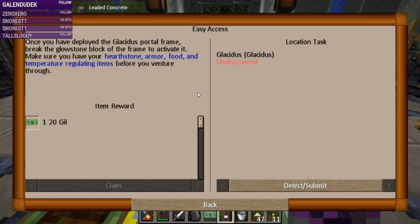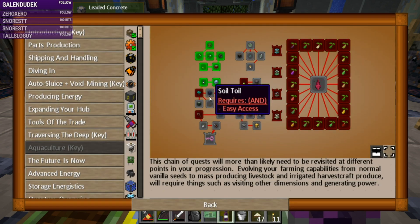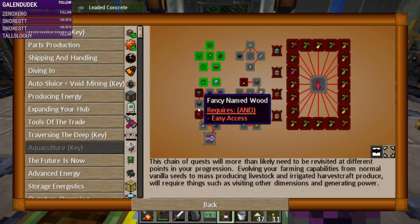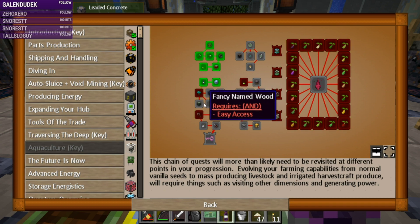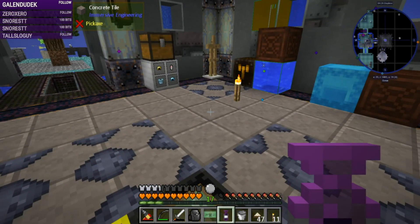Deploy it, break the glowstone block of the frame to activate it, and make sure you have your hearthstone, armor, food, and temperature-regulating items before you venture through — it's cold. It doesn't say what you need to collect before you get there, but it looks like I need the soil and some kind of wood from that area. I'm hoping it's soil and not the grass variant.